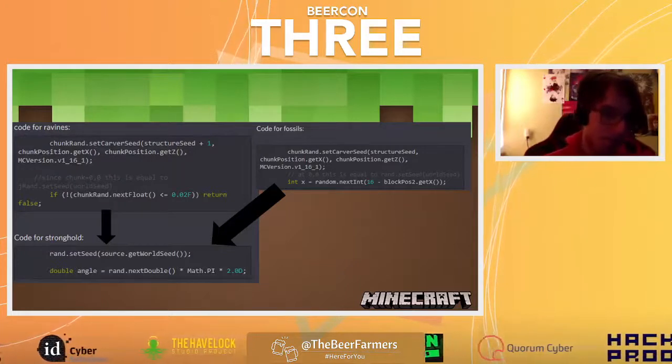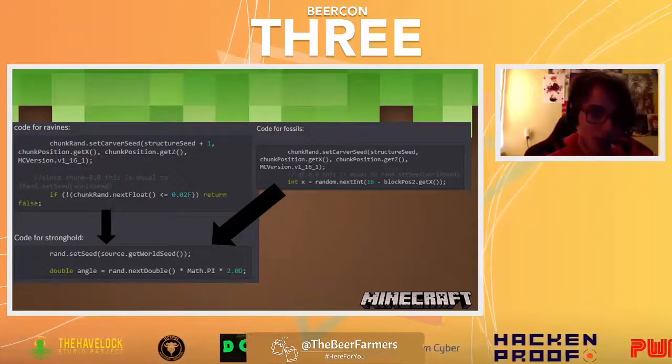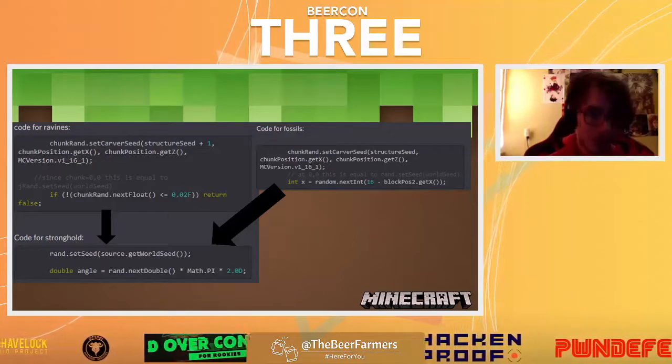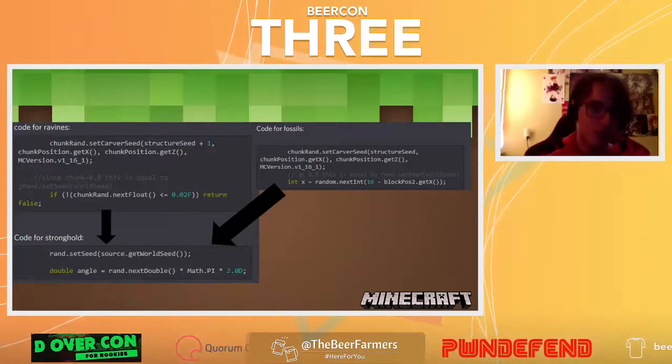The same works for ravines — however, that's a little less consistent. But I also found out that at chunk 0,0, if a ravine spawns, we know that the random float will be less than 0.02. This is amazing — it gives us a way to look at where the stronghold is without throwing any pearls whatsoever.